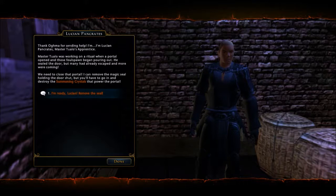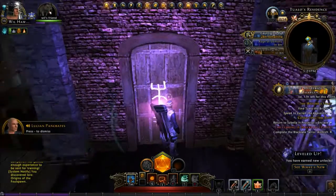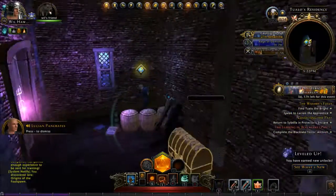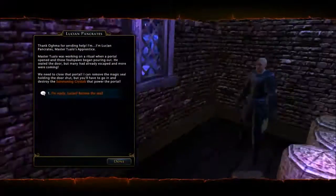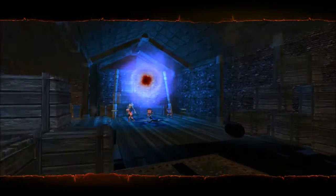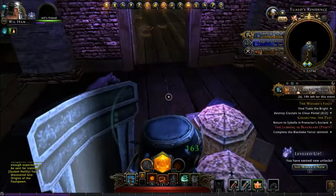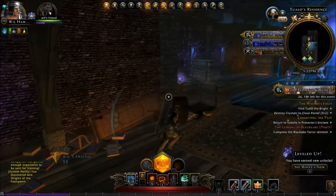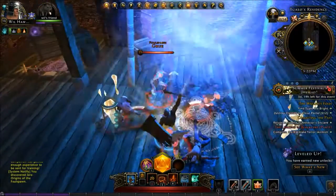Here it all comes. I'm Lucien Pancrates, Master Tuolo's apprentice. So what do you need, buddy? We need to close the portal. He sealed the door but many had already escaped. We need to close that portal — I can remove the magic. I'm ready. This doesn't look good. I think we're in for a challenge. Hold on to your socks — right to the death. Are you warriors or are you mice?